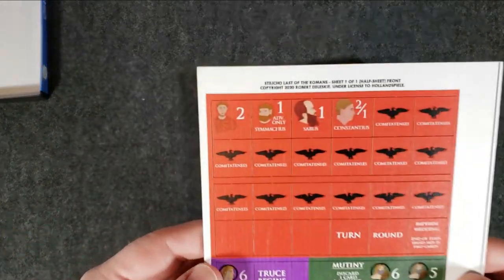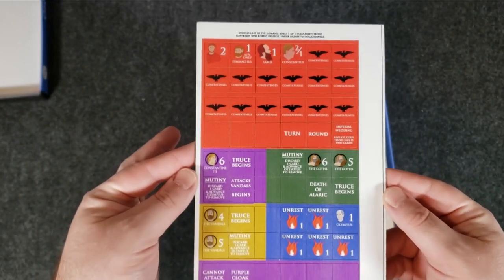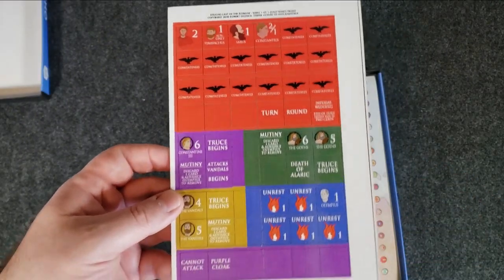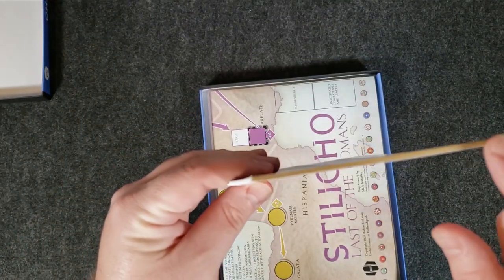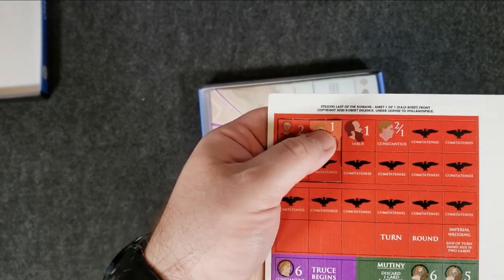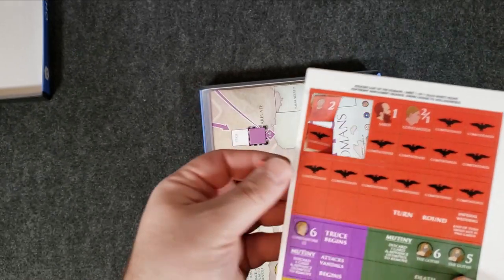There's not a lot of counters — about half a counter sheet. Standard Hollandspiel, printed by Blue Panther. So you're getting the very thick, almost wood-like counters, and they pop right out easily. Easy peasy.